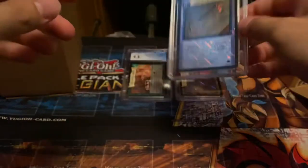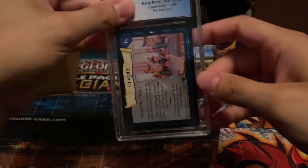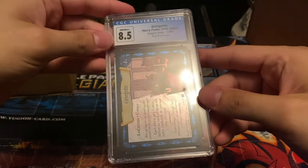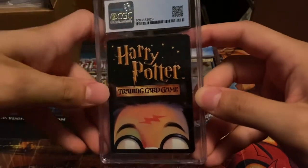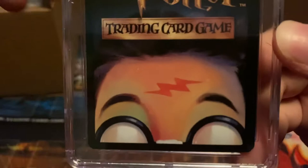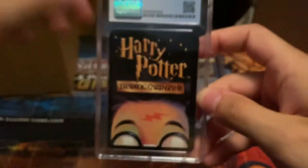The centering is a little off on that one, so the nine makes sense. It's weird how they didn't send them in the same submission. Gringotts — 8.5, that's a weird one. There's a white nick there, barely, and then there's some whitening, but I think it's just the way the card was cut — Pokemon has the same issue with the coast product. I didn't expect many 8.5s, but we'll see what we end up with.